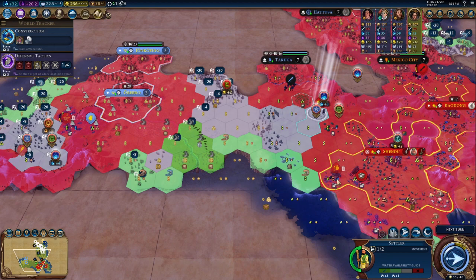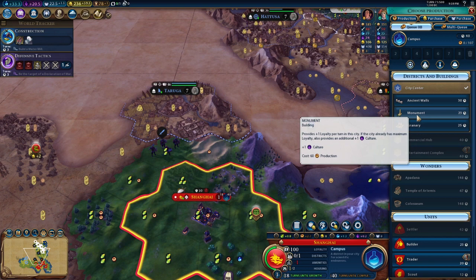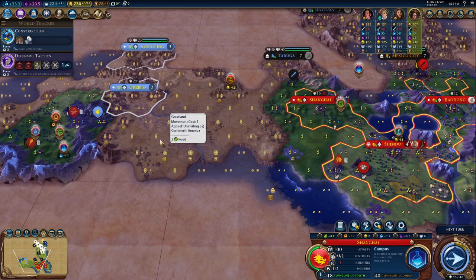Now that we have the basis of that built, we don't need to worry about a higher cost of production later. What we do is consider what we can do to get food growth up — the more population we develop the better, because that's going to start developing loyalty pressure, and it's very important that we do that earlier.